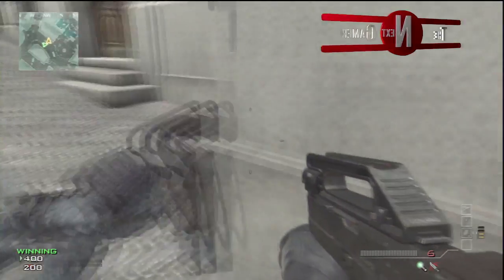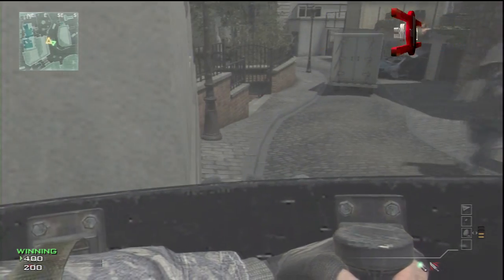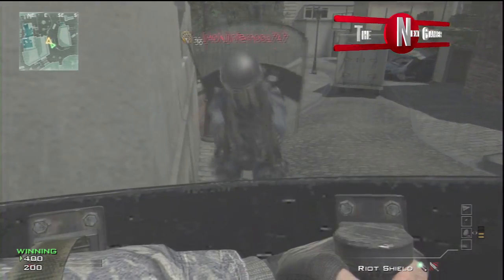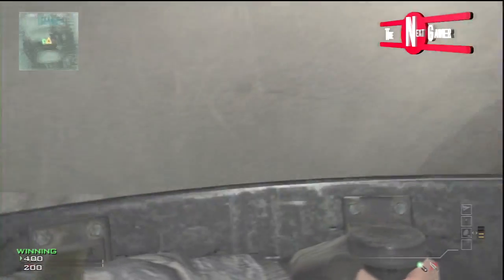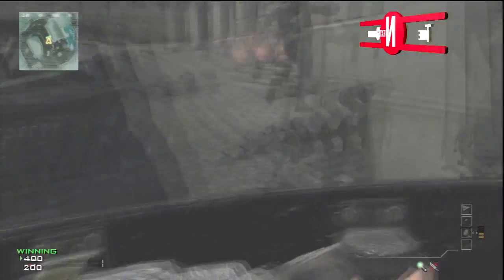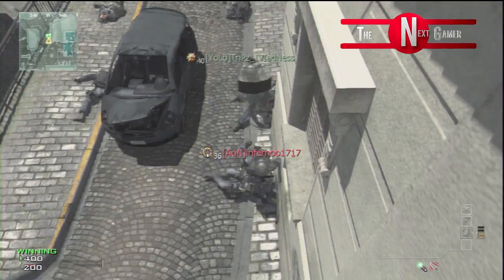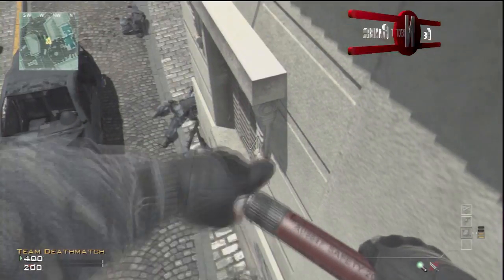What's up guys, dig23100 here, and today I'm showing you a knife lunge spot on Resistance. This is to get on top of a lamppost on Resistance. Basically, what you want to do is come where I am and knife lunge off the back of this motorbike — yeah, a motorbike — and if you do it correctly you should land on top of this lamppost.